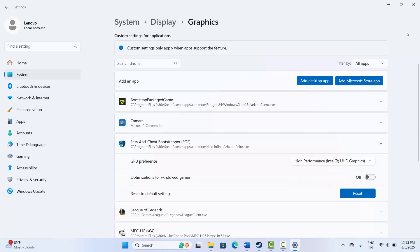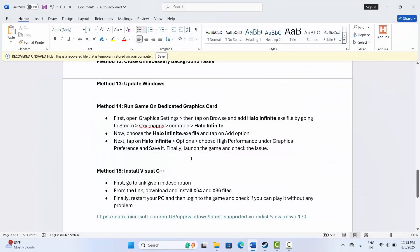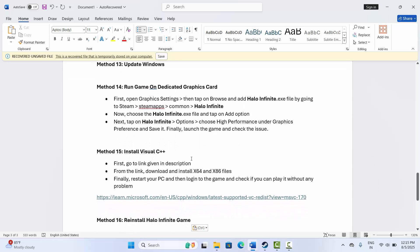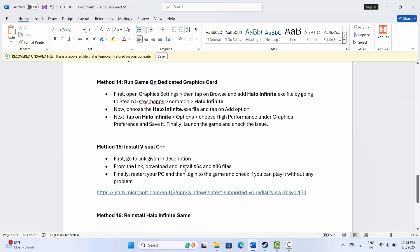After setting the GPU preference to High Performance, try to launch the game and check if it works. If not, you need to install Visual C++ files. A link is provided in the description — go through it, download and install the latest Visual C++ files on your system, then try to launch the game.